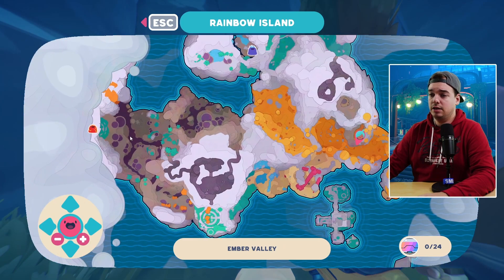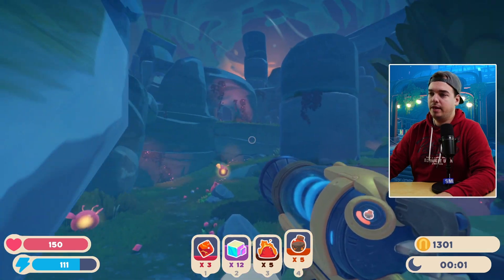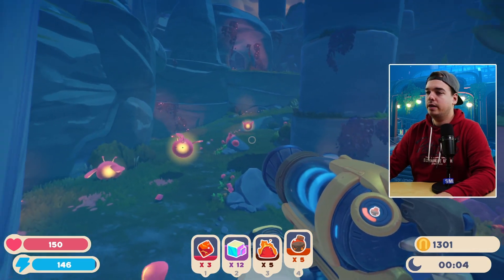If you don't have three boom plorts — which you can get in the lava zone over here — you can actually sneak your way around, and that's also pretty fun. So what we're going to be doing is coming back to this open area.